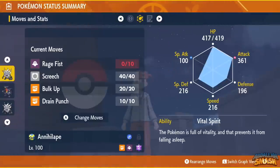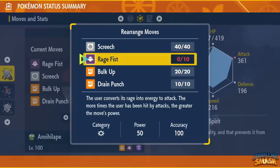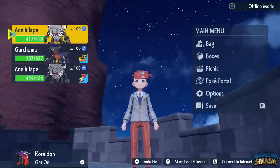I'm going to change up the order just so I know the exact order of operations: first it's going to be Screech, then Bulk Up, then Rage Fist, and then Drain Punch. Easy peasy.